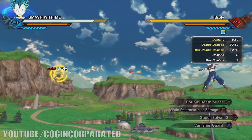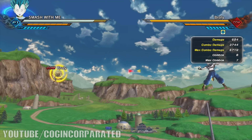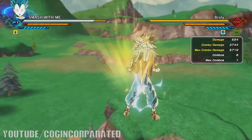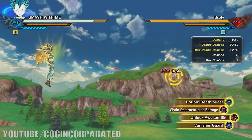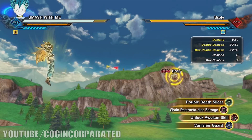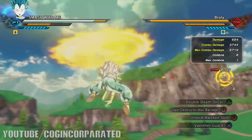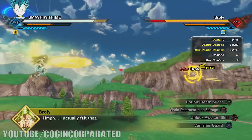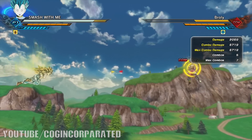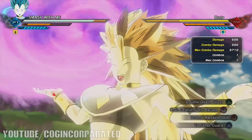Let's go Super Saiyan 3. Super Saiyan 3 gives us 3,744 damage, and max combo damage is 5,719. Let's go ahead and use Chain Destructo Disc Barrage, sending about five of them at him — we kinda missed, but 5,719 max combo damage.